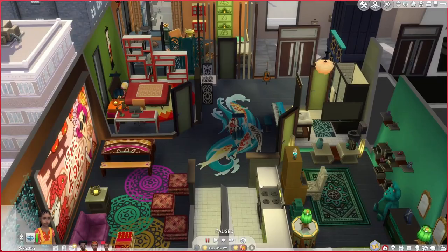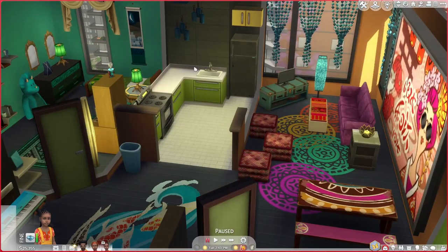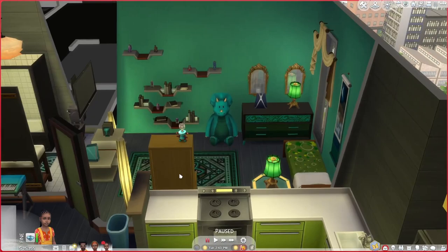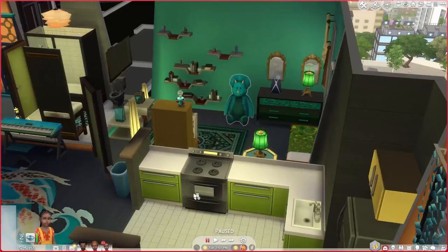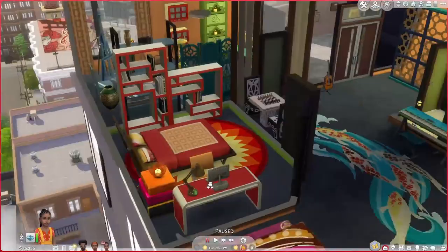I don't know why you would want an advertising billboard in your house, but apparently they do, and we've got a very green kitchen. This bedroom is vibrant. I don't hate this apartment but it's really a style, it's a look. We can do something a little bit more because we are not restricted by packs at all, and I think we can do something cool.